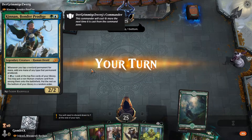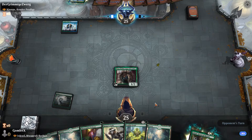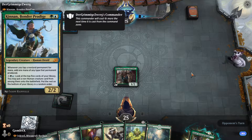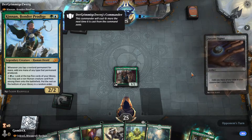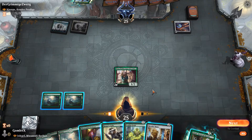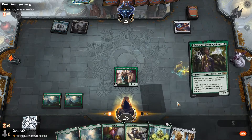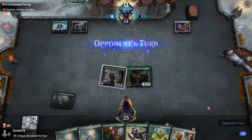It looks like we are against a Keenan Bonder Prodigy — definitely an S-tier commander, one of the most popular commanders in regular Brawl. I don't know about the Historic Brawl metagame a whole lot because we don't get to play it super often, but Keenan is definitely an incredibly powerful commander. I can't see how it would be any less busted in Historic Brawl where it has access to a lot more efficient mana rocks like Mox Opal and Mind Stone to double mana very, very quickly.